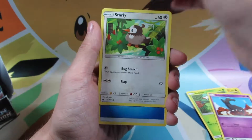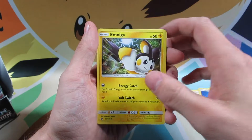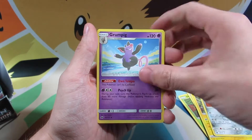Can't keep the cards all stuck together, can't get them apart. Starly, Water Energy, Amolga, Mawile, Grumpig — Own Tempo, so it can't be confused. That's nice.